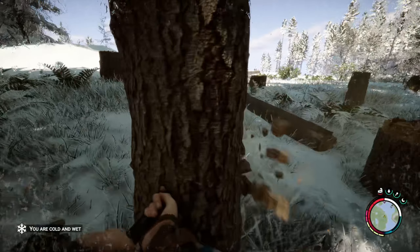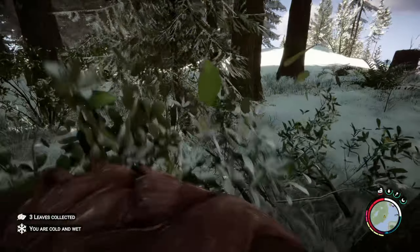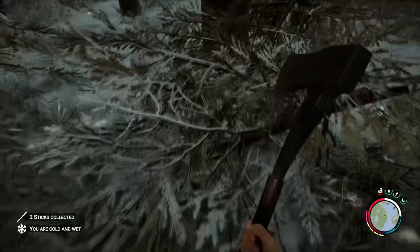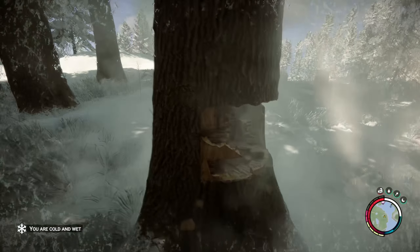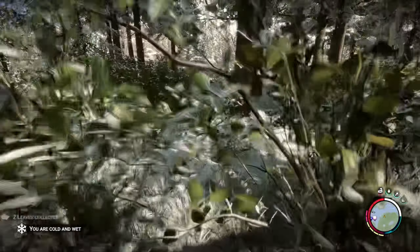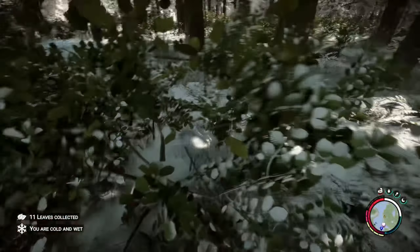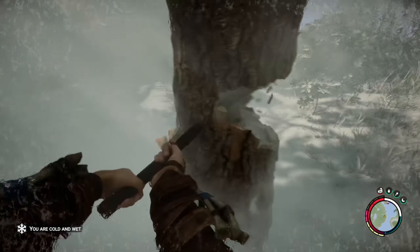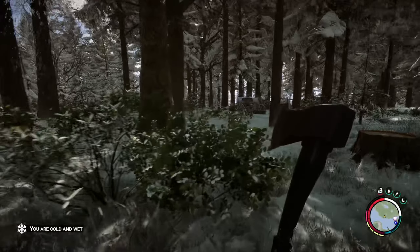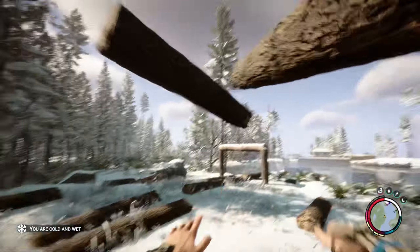Why am I getting a double swing? What the heck is going on, game?! I think this could be an argument for — we should have got the chainsaw before doing this. The chainsaw would have made this a lot easier. But the batteries are all disposable in this game, so once you've used them that's it — they're gone. I'm trying to not use batteries where possible so they can be used for flashlights in the caves.